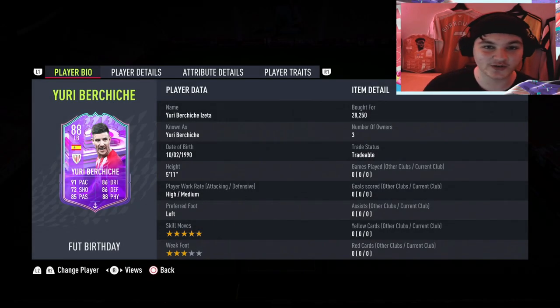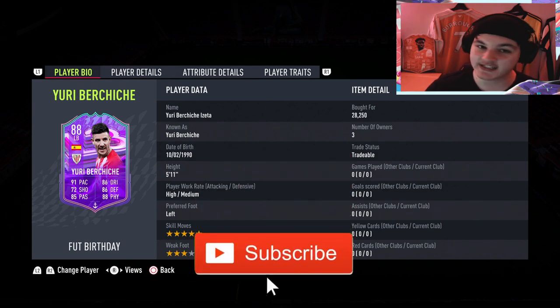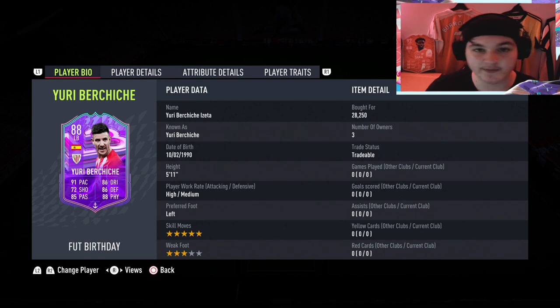If you remember this man's What If card from last year, you will know the true power of Yuri Buciche. Coming in at 5 foot 11, he's a left footer with five-star skill moves and a three-star weak foot. Because of the three-star weak foot, he is limited to the left back position only, but those five-star skill moves are going to be very, very nice.